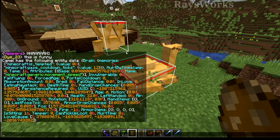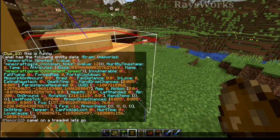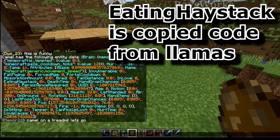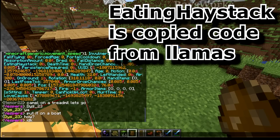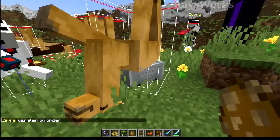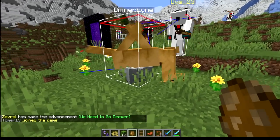So this is all the information that comes with the camel. You can see they have an 'is tempted' flag, probably to do with food. They also have a grazing cooldown - so I guess they pretend to eat. Most of these other ones are very similar to other mobs. They also have a temper - they get upset after a while and just sit down.